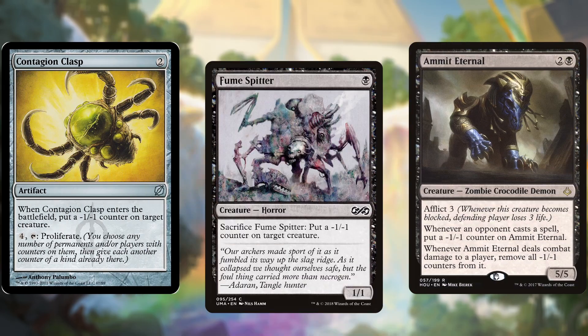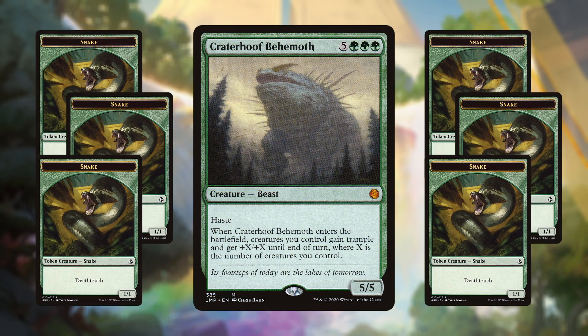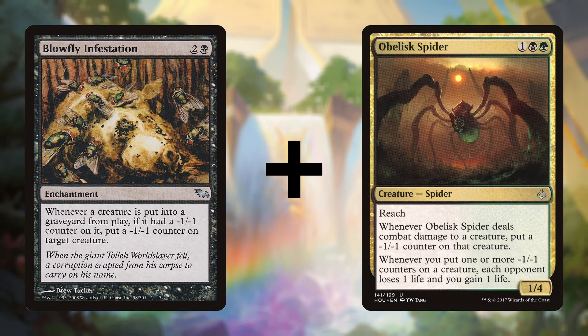I am aware that you can build Hapatra in many different ways, ranging from minus one minus one counters to combat, Craterhoof, to a token strategy, but I opted to go the combo route as I am at heart a combo player.